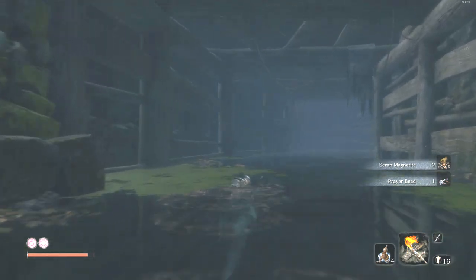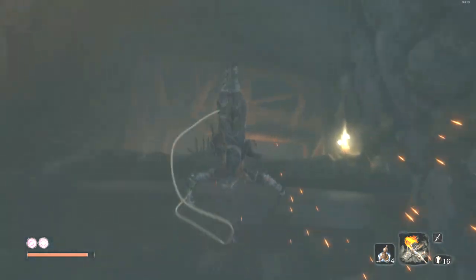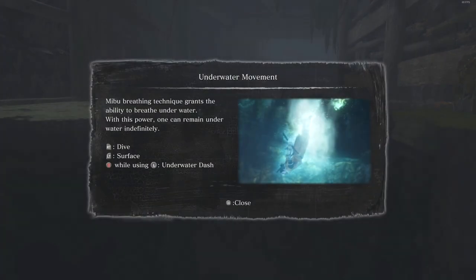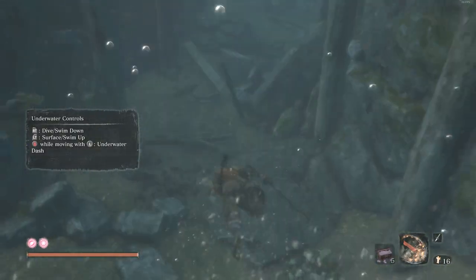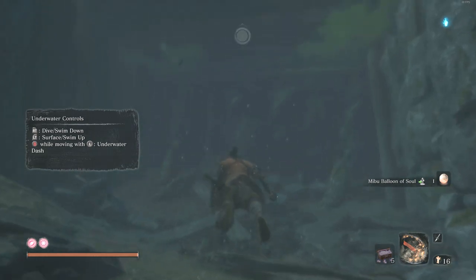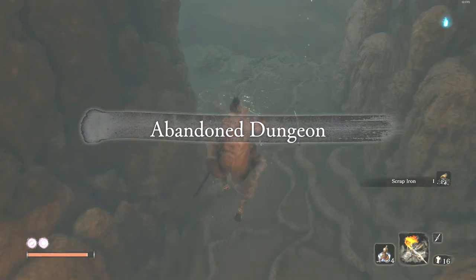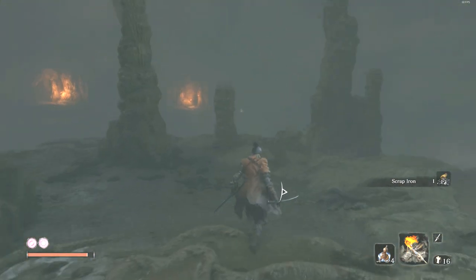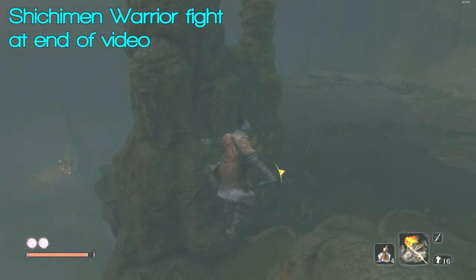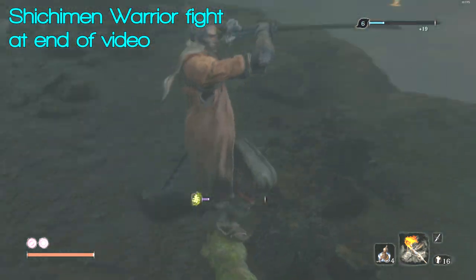With him down, don't forget to loot him. The experience is a couple hundred but you do get two scrap magnetite and obviously the prayer bead. There's a scrap iron up here. This is right back where you started, and if you've unlocked swimming you can drop down here — don't worry if you haven't, it's pretty far off although you can do it before Genichiro. Down here is a Mibu Balloon of Soul, but we'll go into swimming more when you unlock it. Carrying on past him, hooking up past the scrap iron, you'll come down to the abandoned dungeon bottomless hole — there's a Shichiman Warrior down there.